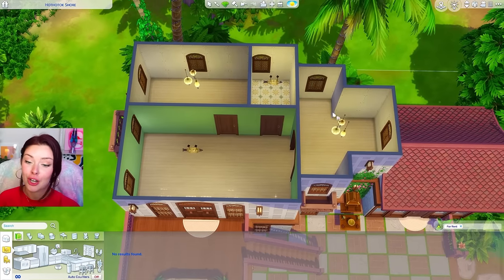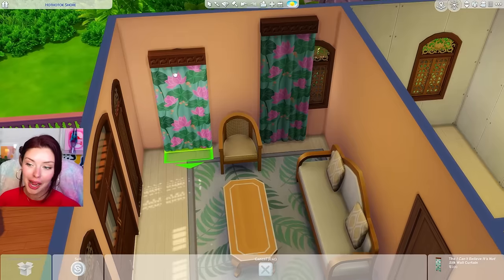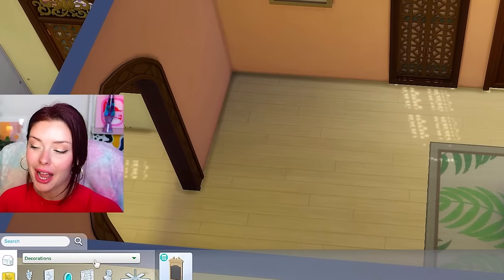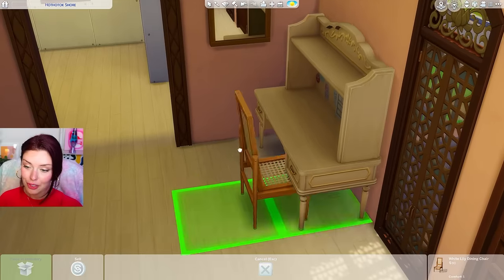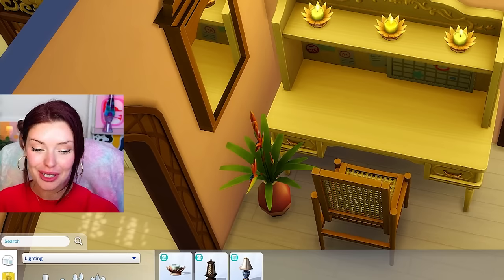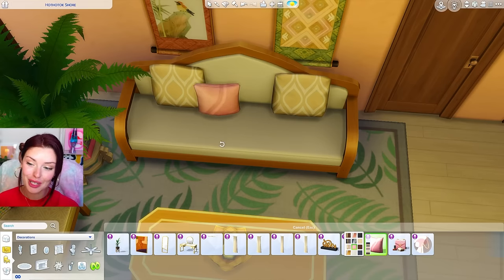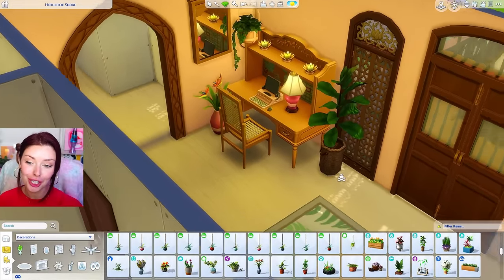Now we're going upstairs to unit two. For this one I think a living room right here and a smaller kitchen in the back, with one bedroom and one bath. I want to lean more into a planty vibe with pastels — adding all the pink swatches up here. I'm really trying to make these curtains work. I added a desk area here, using a High School Years desk with a matching chair. This person is obviously going to have all of the lily candles, bringing some in from City Living too. I'll add a couple of tapestries behind here and some Modern Luxe pillows in pink. This is my planty living room.